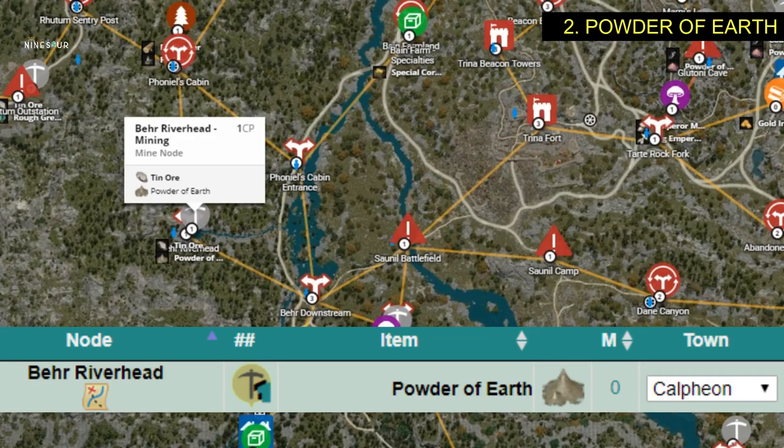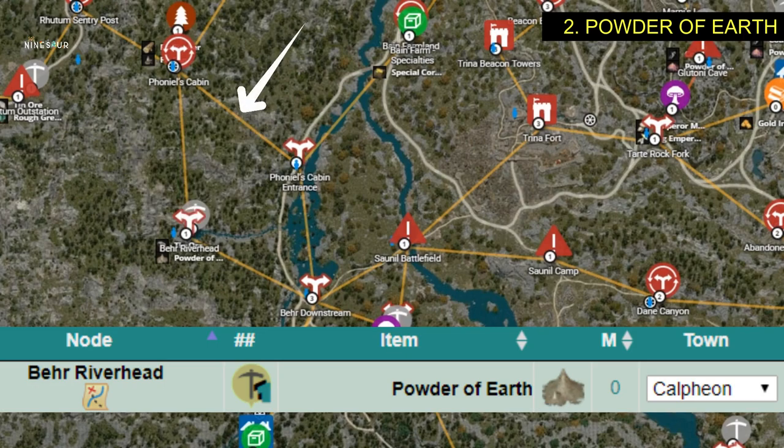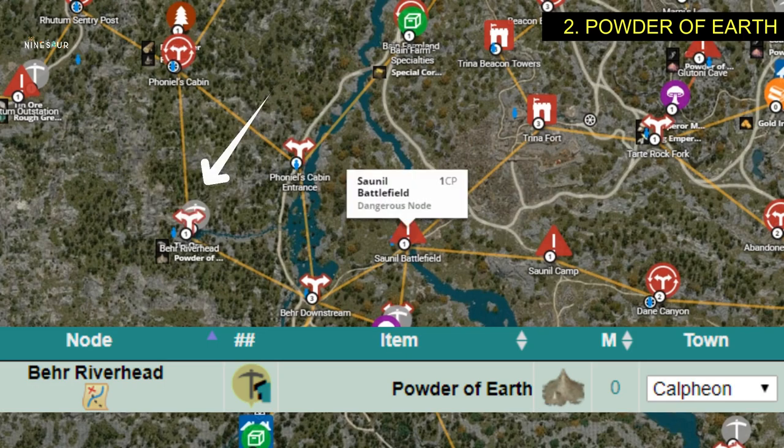Number two item you will need is 10 pieces powder of earth. Again, you can buy at marketplace if available or invest on the following node.